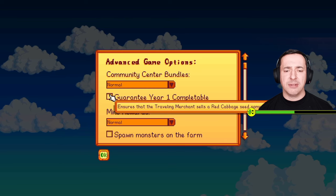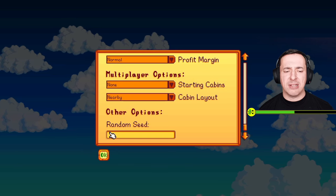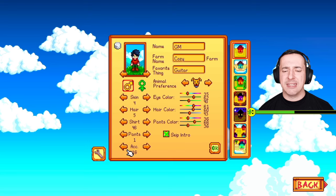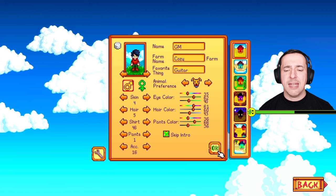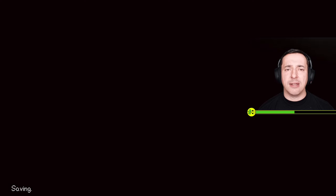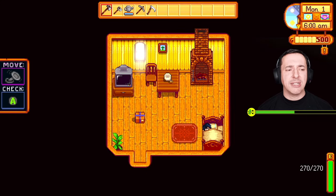You can see options like completing the year, spawning monsters, and various other things — none of which I think are that important, so I would just leave those alone. When you're ready, hit OK and the game will start. We're going to skip right past the first intro and the game gives me some hints on the left-hand side about what to do.